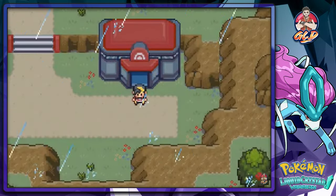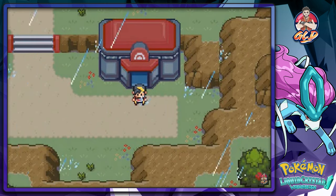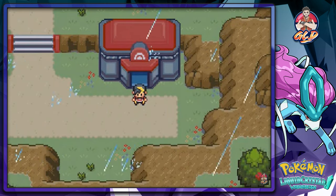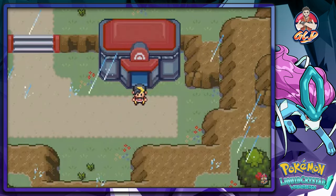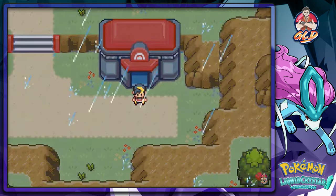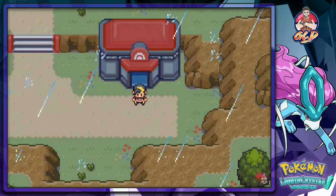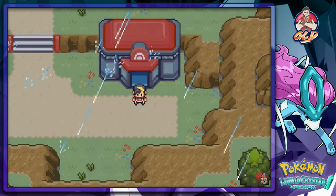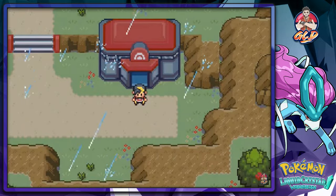What's up guys, it's me your host Draven and welcome to another episode of our Pokemon Crystal walkthrough. So in the last episode we went through Route 44, did a whole bunch of trainers and we tried getting into the Ice Path but unfortunately there was an Ice Fall so we couldn't get in there, and next thing you know we got a call from Professor Elm.